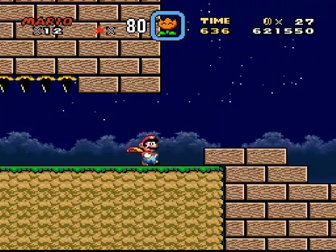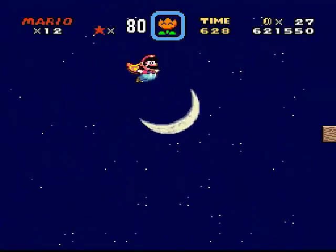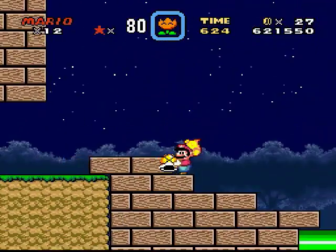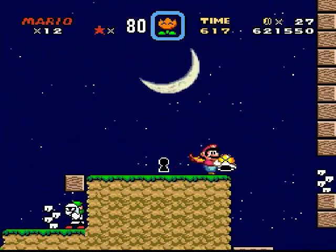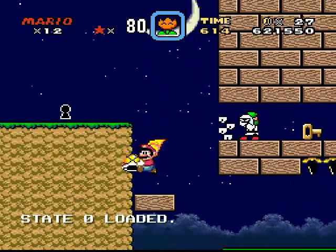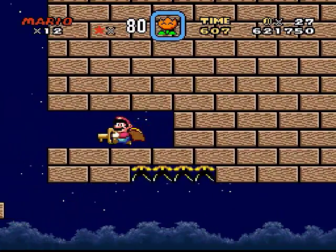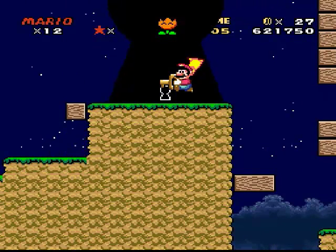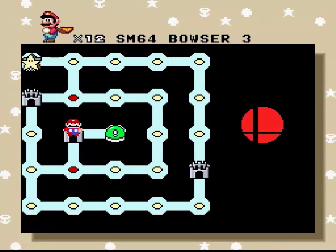I got a cape! I remember, I don't even need the Fire Flower. There's a shell up there that I'm supposed to get. That allows me to get the key and the exit. And all that does is create another shortcut. And we've already got that done, so let's continue on.